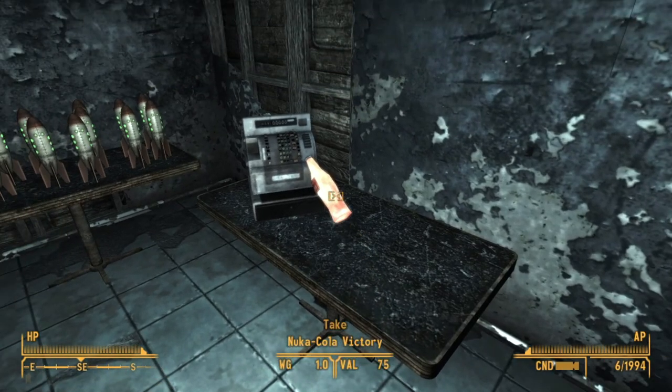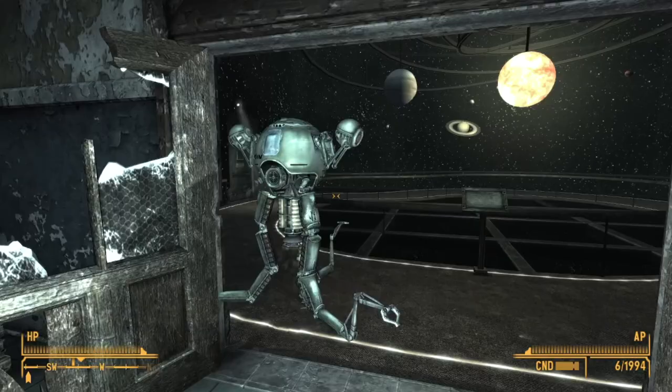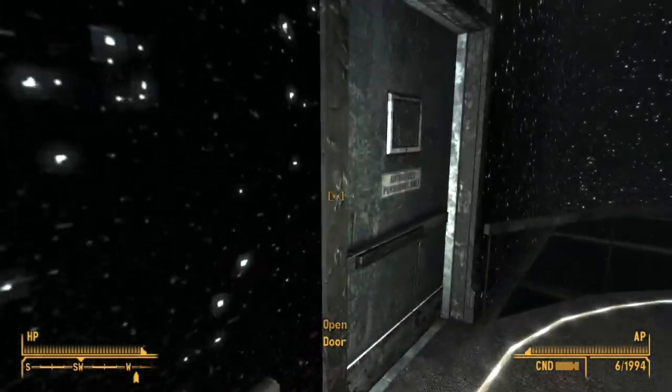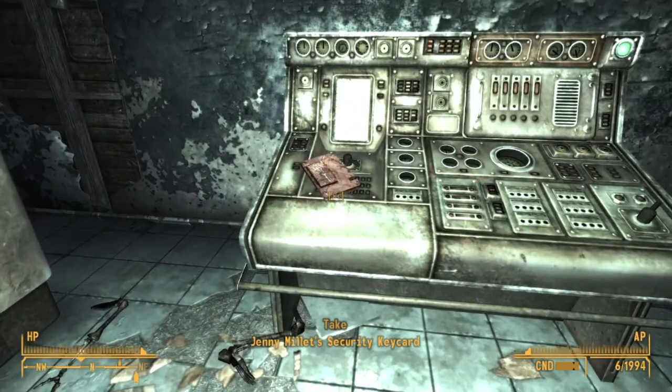Once he's finally done the tour, we get into this room — whatever these things are called — and we can head on into this back room here and grab Jenny Millett's security keycard, which will give us access to the first and second floor.